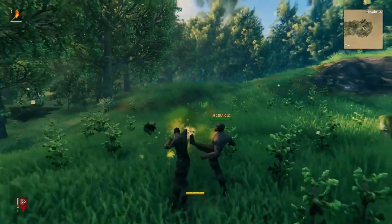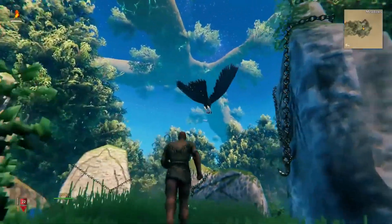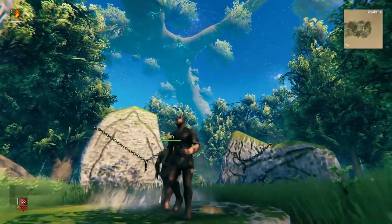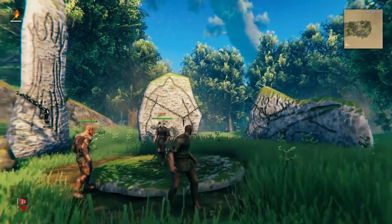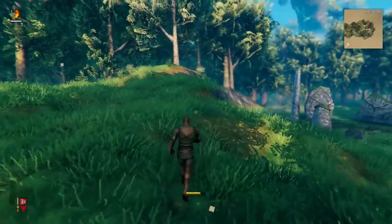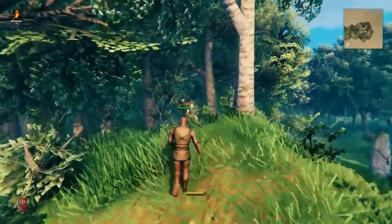To summon Eicther, players will need two deer trophies, which are dropped from regular deer. Once defeated, Eicther will drop three hard antlers. With 1x hard antler and 10x wood, players can craft their first pickaxe. Defeating Eicther once is enough to craft three pickaxes. However, players can always return to the altar and resummon Eicther with two more deer trophies to get more hard antlers.